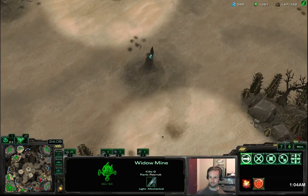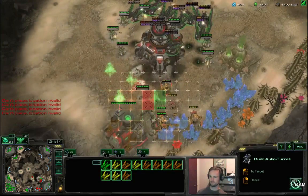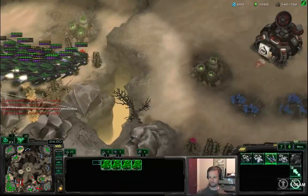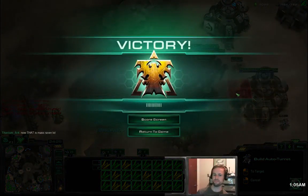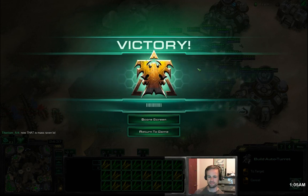At this point we've got him pretty crippled on his three bases — it looks like it's about to be two bases, his main base doesn't count anymore. He's pushing out but the raven clouds are quite large. We have a planetary at our natural now, marauder production is still going, and he's walking through widow mines to get to our main. And that is the strategy.